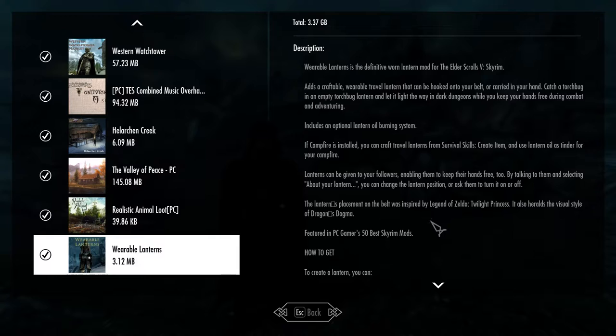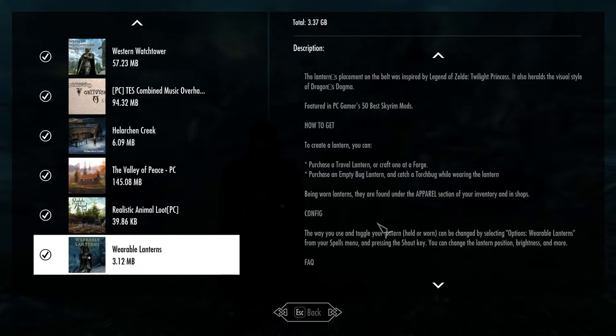What you can do in this mod is go and purchase a travel lantern — not just the regular lanterns you would find in the vanilla version of the game. You need to actually go and find the travel lantern. You can craft one at a forge, or you can buy one from basically any miscellaneous shop character. I got mine from Bellathor, and they're under the apparel section, not the miscellaneous section. You can also get an empty bug lantern, and with that you can go and catch a torch bug while you have it equipped, which will allow you to have a bug lantern that lights things up in a very similar fashion.